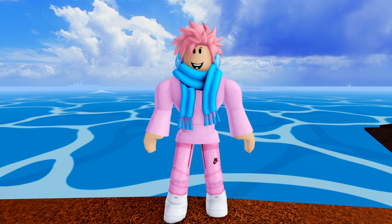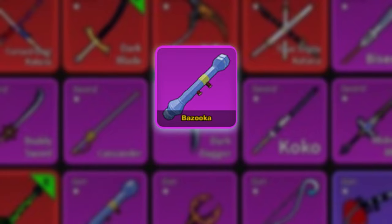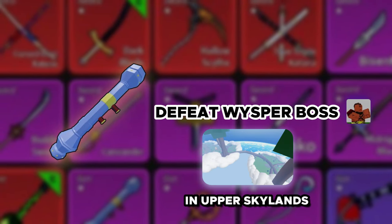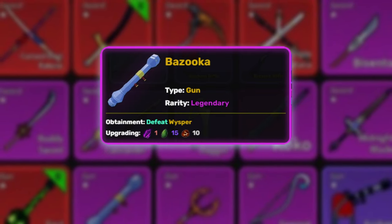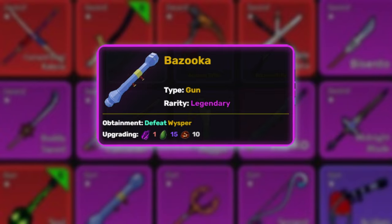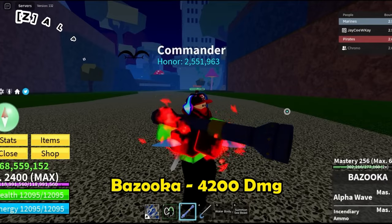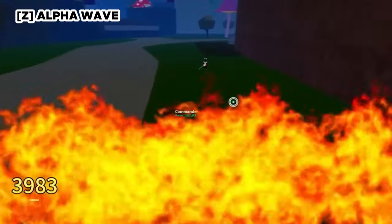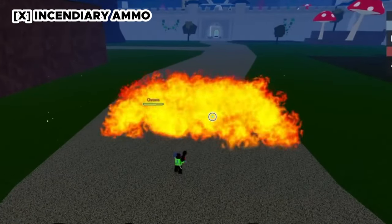Moving on to the best gun in the first sea — the Bazooka, the first legendary gun on this list. Unlike others, you can't buy it; you have to defeat the Whisper boss at Upper Sky. You can upgrade to grade 2 with a Dark Fragment (a mythical item), 15 dragon scales, and 10 magma orb, increasing damage by 25%. The first ability is Alpha Wave, and the second is Incendiary Ammo, which lights everything on fire.